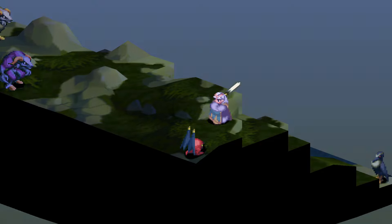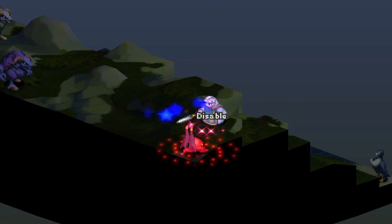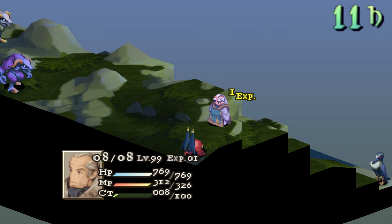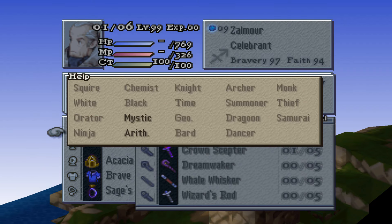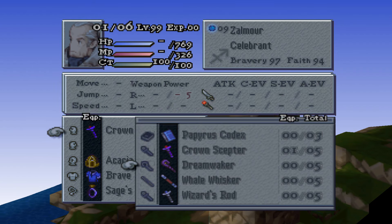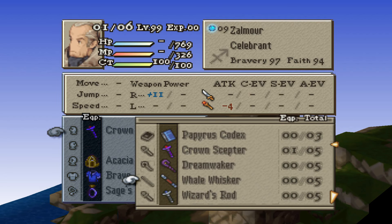When it comes to equipping Zalmor, he actually has some variety, being able to equip rods, staves, dictionaries, and poles for his weapons. Like the typical mage, he can equip hats, clothes, robes, and of course most accessories.